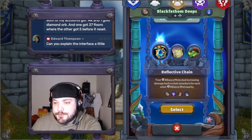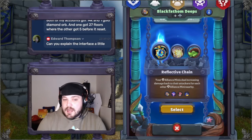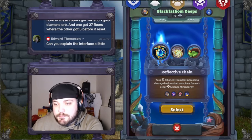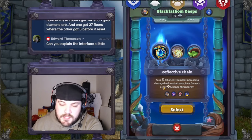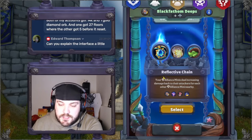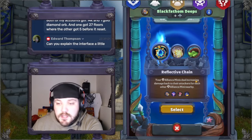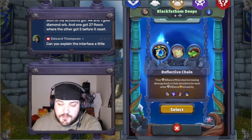We'll talk about relics briefly. You're not always going to get the same relics every day or on every level. But generally speaking, you're going to want buffs to your alliance minis, especially this one. Your Reflective Chain is probably the best one for Tyrion — we'll talk about why when we get into the match. But anything that buffs your squads buffs your leader. There's one that every time you play Tyrion, he gets a level — that's really powerful as well.